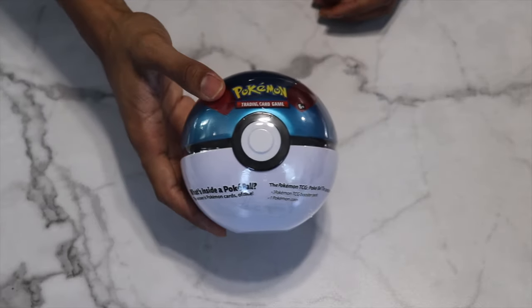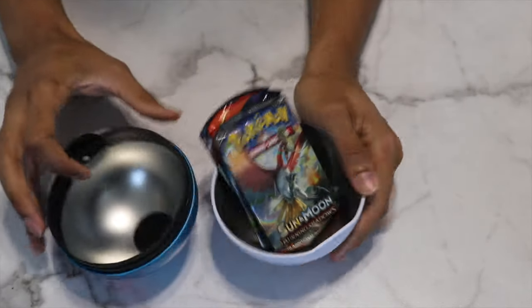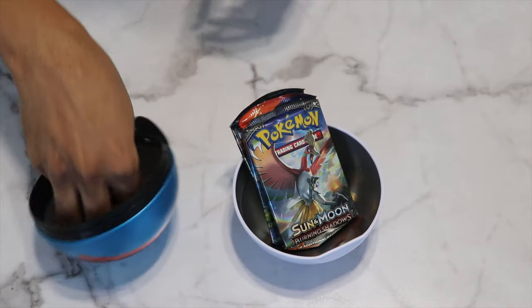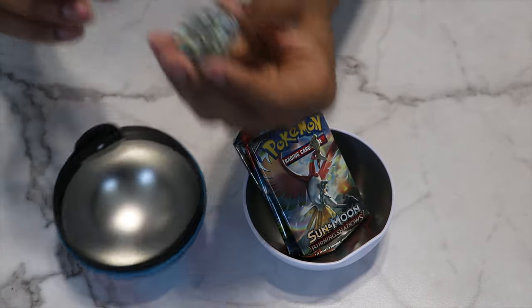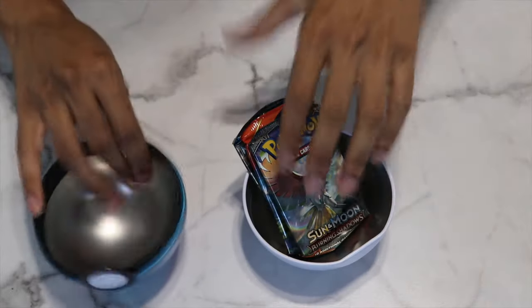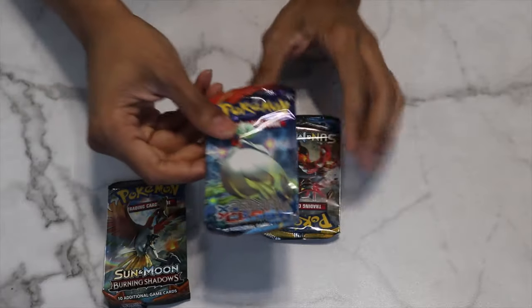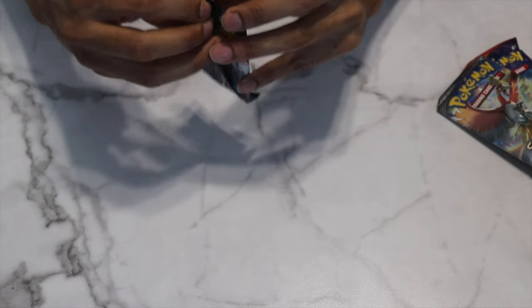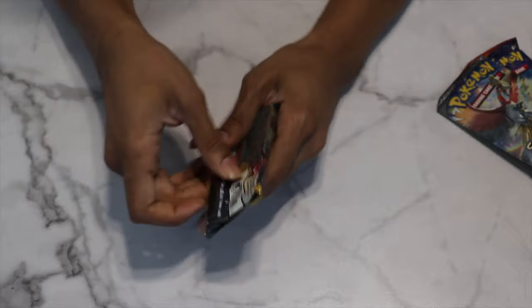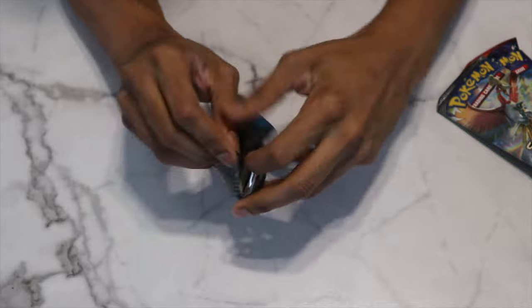Moving on to this Great Ball tin — let's see what's inside. I may complain about those regular Rares a lot in the Evolutions packs, but it's only because they were regular Uncommons back in the day in Base Set and we didn't care about them then. I just don't know why they made them Rares now. But I digress — let's go on to the other packs. We have Burning Shadows, a Primal Clash one, and Sun and Moon base as always. Those Primal Clash packs normally end up being good, so hoping that's no different this time.